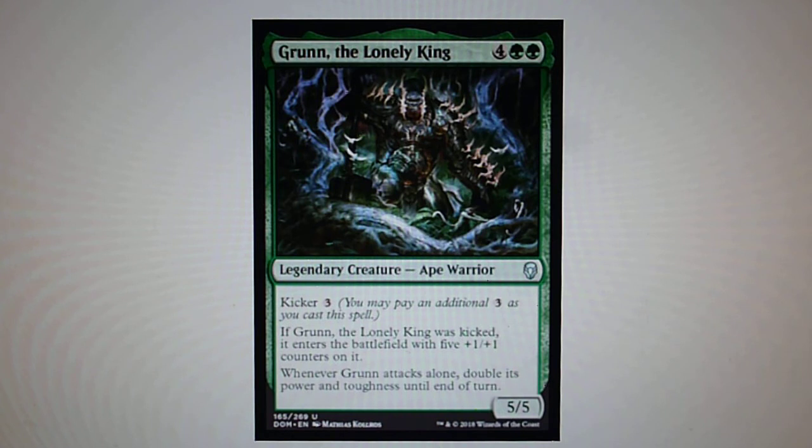Grunn, the Lonely King — this is a legendary Ape Warrior. It has kicker, and if you kick the card it enters the battlefield with an extra five +1/+1 counters. When Grunn attacks alone, double its power and toughness until end of turn. You can imagine this creature with the Winding Constrictor, which doubles and gives you an extra counter.